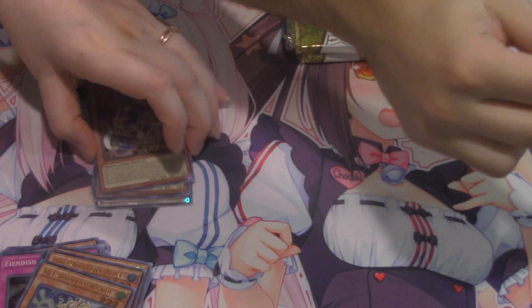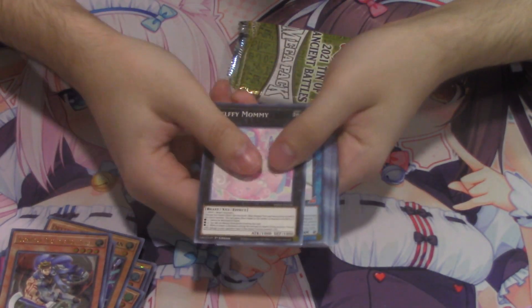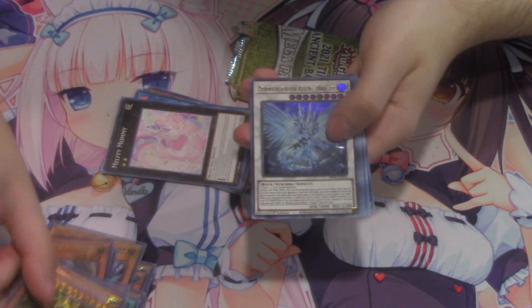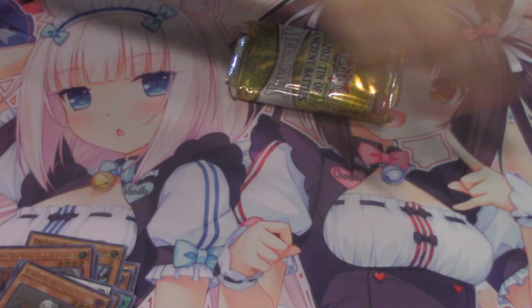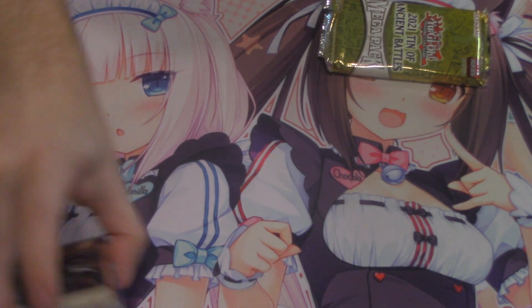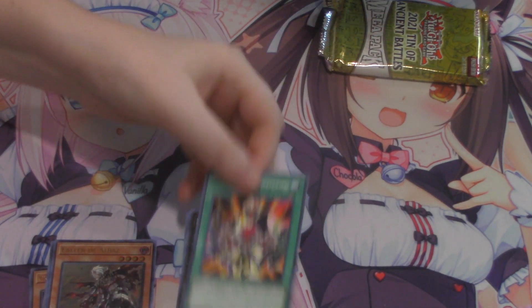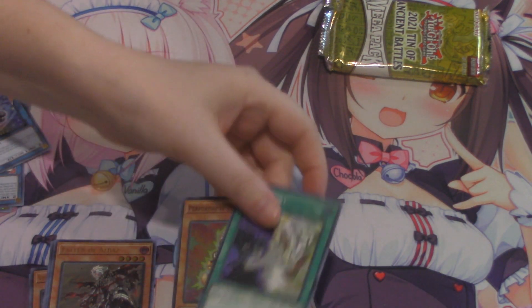I want to sleeve that Ecclesia right now. I actually want a misprint in these tins — I want a no-name Ecclesia and I want it now. Fallen of Albaz — yes! Let us go! We're all going to victory. I also want to know what you guys think of larger openings like this. XYZ Import not bad. Fusion Deployment secret — not bad at all.